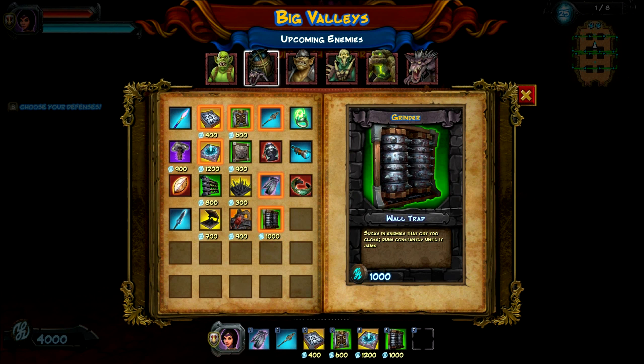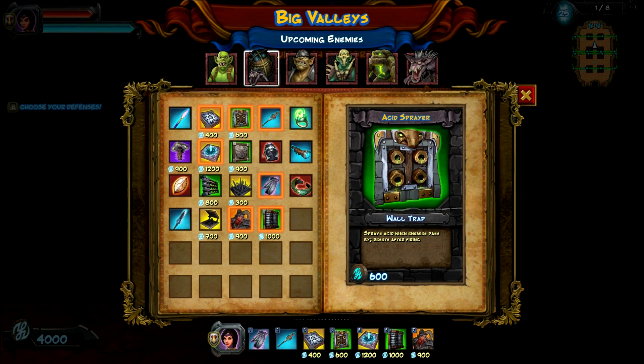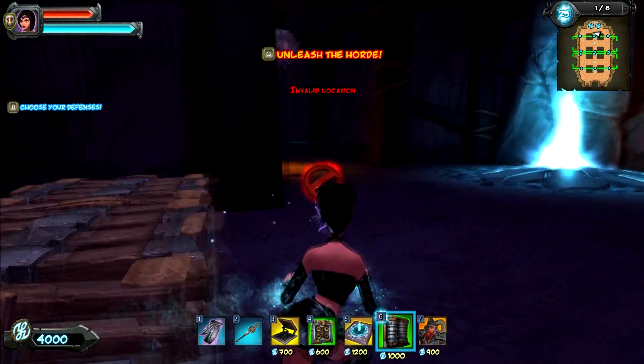Let's try out our new grinders. I forgot we got dwarf guardians too. I like some floor traps, I think. Freeze enemies — I wasn't really feeling the freeze. Let's go with some spring traps. Maybe we can launch people into grinders — that'd be pretty cool.